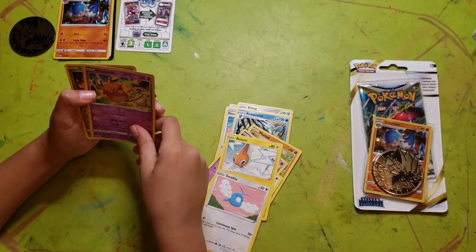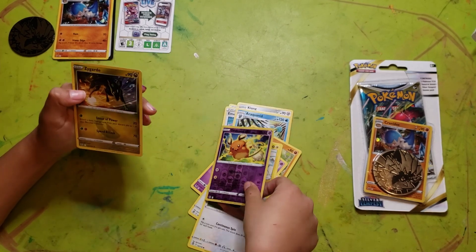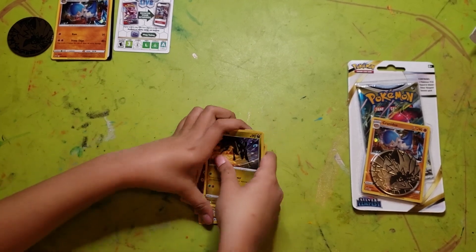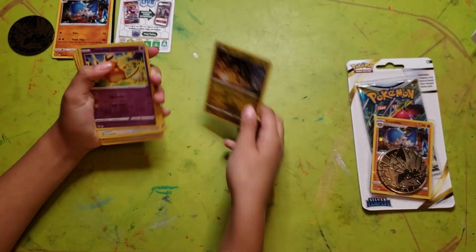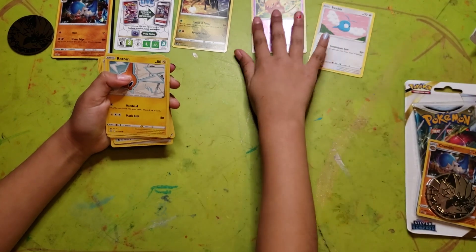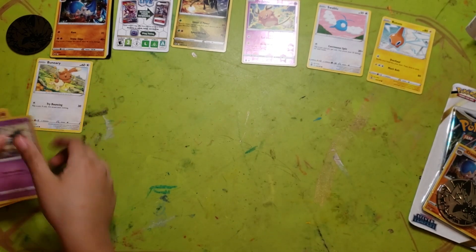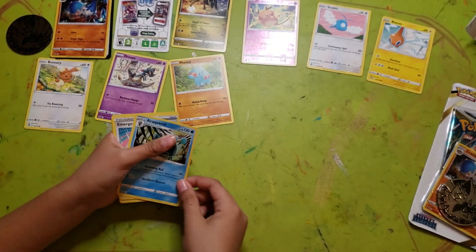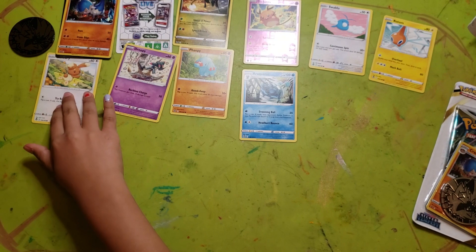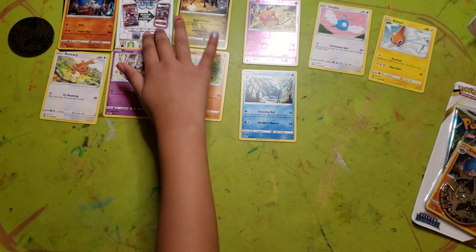And we have a holo — Dedini. And we have this Zygarde. Gonna put card here. Here. And we have this Zygarde. Scoop them up a little bit, because the next second one is gonna go down there. Scoop this up.